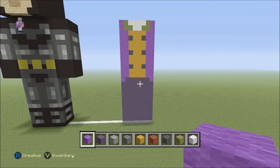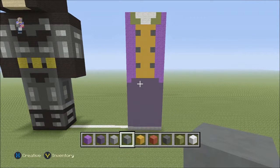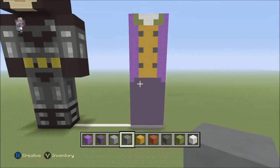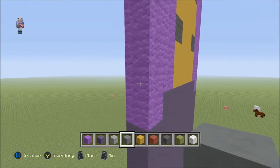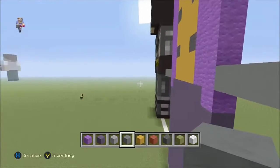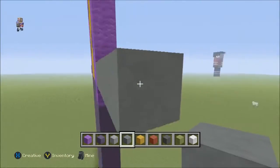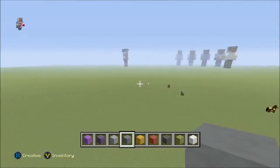We have the front complete. Now what we're going to do is place where the hands are going to be. We're going to be using cyan stained clay. Start the hands off right where the yellow stained clay starts — fly over here, and start it right where the yellow stained clay begins, going over four: one, two, three, and four. Then go over to the right side and do the same thing: one, two, three, and four. Then count three and connect each side together, and fill in the bottom of the hands.